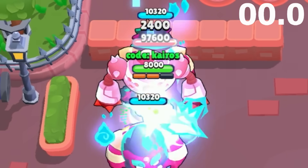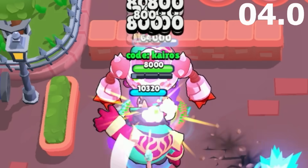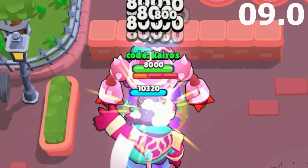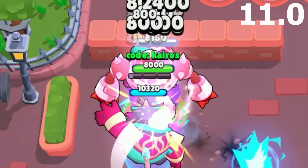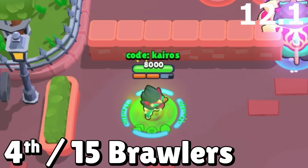Up next is Nita, and her mutation spawns 2 bears with her super instead of 1, and both of them are affected by her hyperbear star power. Her new hypercharge surprisingly doesn't add any power to her bears, but it does give herself some extra damage — still not even close to the damage output from 2 hyperbears. She clears the boss in 12.1 seconds and gets 4th place.